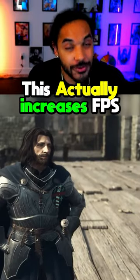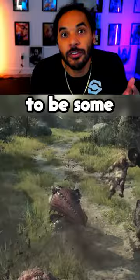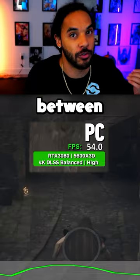Players are actually doing this to increase their performance from 30 to 60 FPS in Dragon's Dogma 2. Dragon's Dogma 2 is a beautiful and massive open-world RPG, but there are huge issues with performance. On consoles, players can only get at most around 30 FPS, and even on a powerhouse PC they're getting stuck between around 30 to 40 FPS, even though they should be able to easily pull 60.